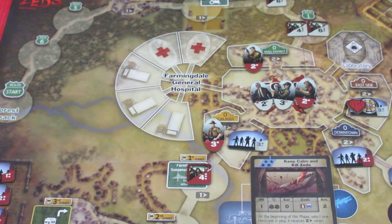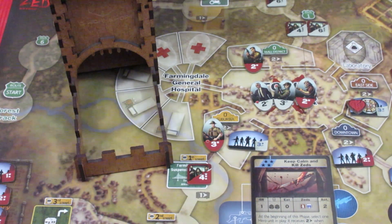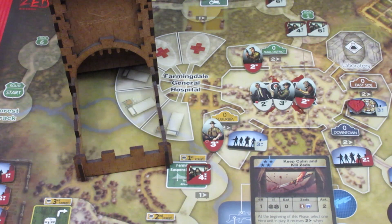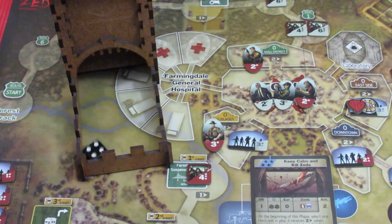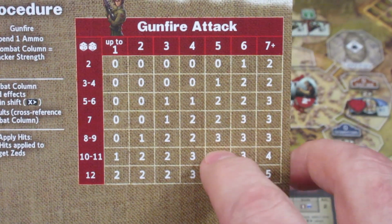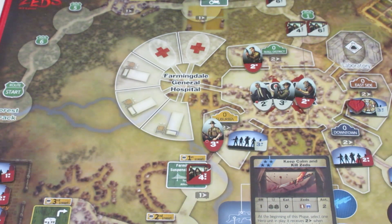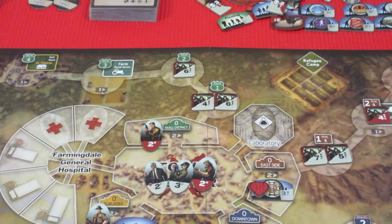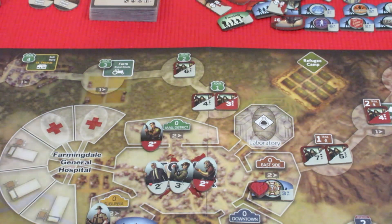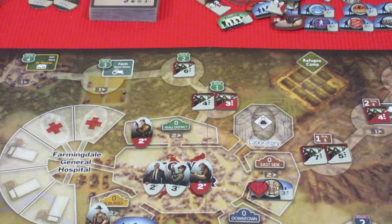Now we have a Citadel action which we're going to spend for Piazza to shoot at these guys up here. She is on a four because they're two away, so she's going to be on the five gunfire table. A ten! A ten on the five gunfire table is going to be three hits — yes indeed. Three hits to one of these guys. That costs an ammunition — four ammunition down to three. We take the six and knock them over, bringing them down to a seven.